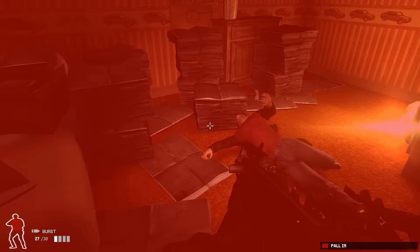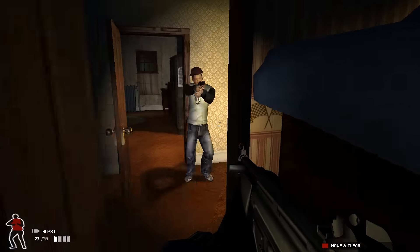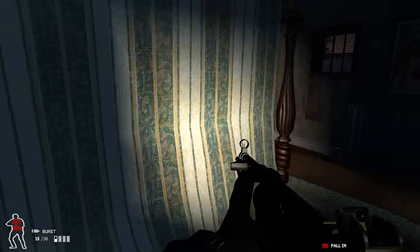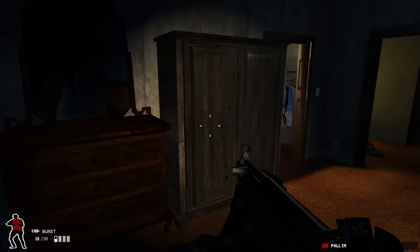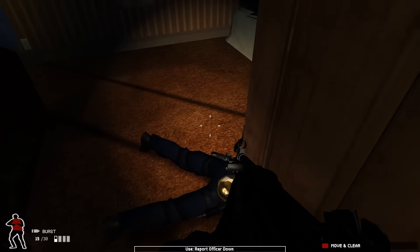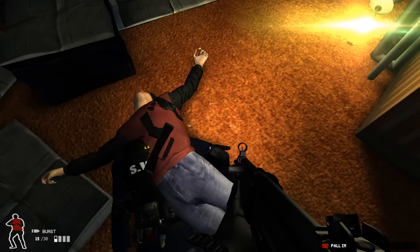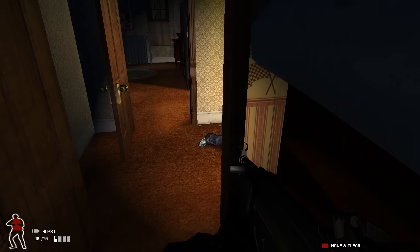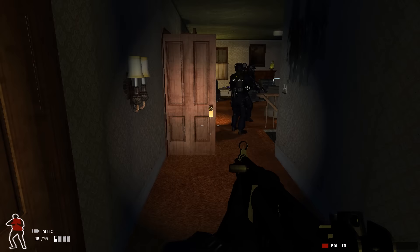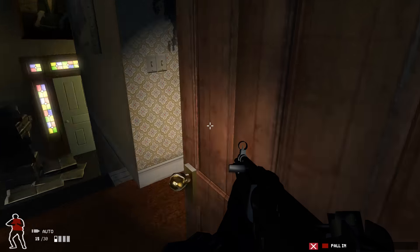Sierra one, entry team spotted. This is entry team — suspect killed. Roger, waiting for your all clear. Entry team reports suspect is injured and in need of medical attention. Trailer and EMTs are standing by. In the original missions there are no more than the main suspect, but in this mod they add a couple of suspects just for gameplay purposes.